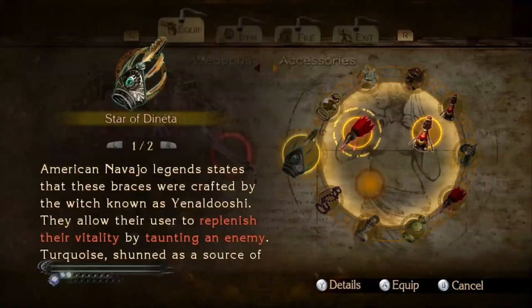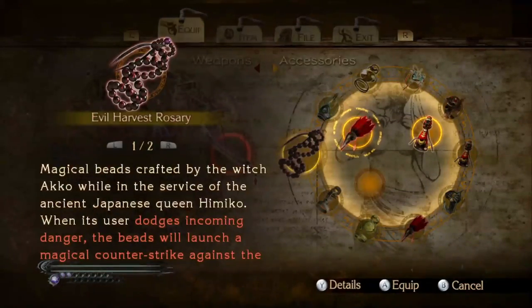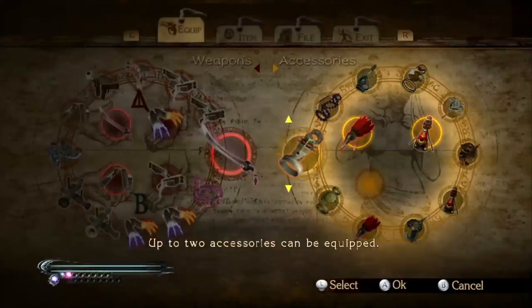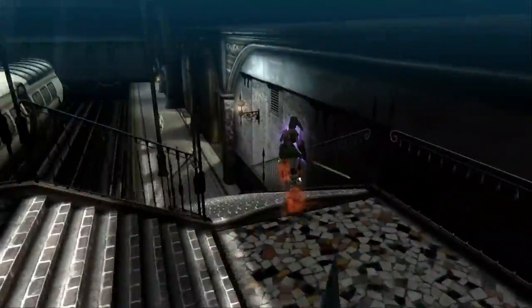Except for the Star of Dente, because you don't have time to taunt. And if you don't want witch time, the Evil Harvest Rosary is also a viable option. I do not recommend putting on the Gaze of Despair unless you're insane and want that extra challenge. That's all the equipment I recommend going into hard mode.